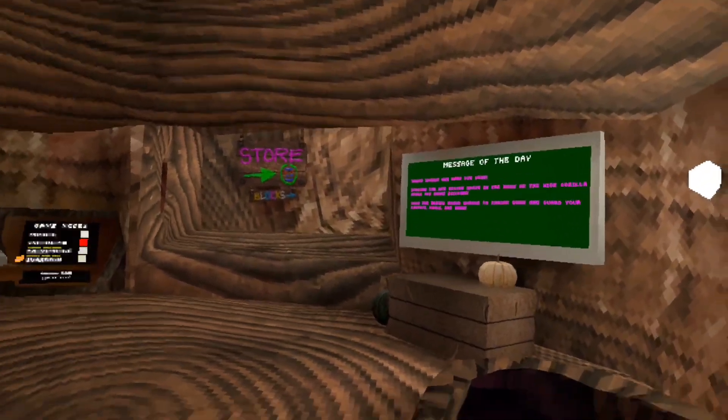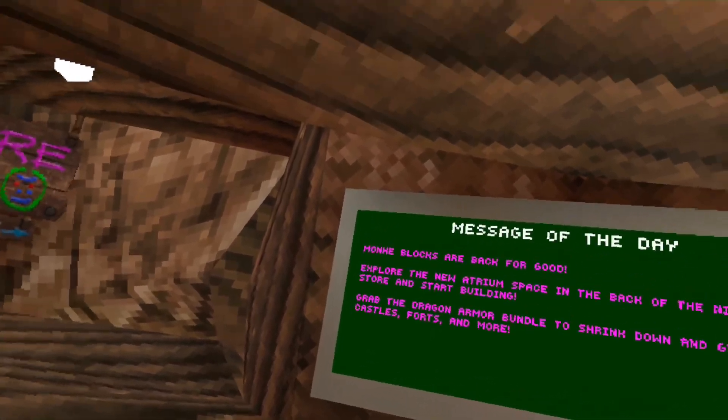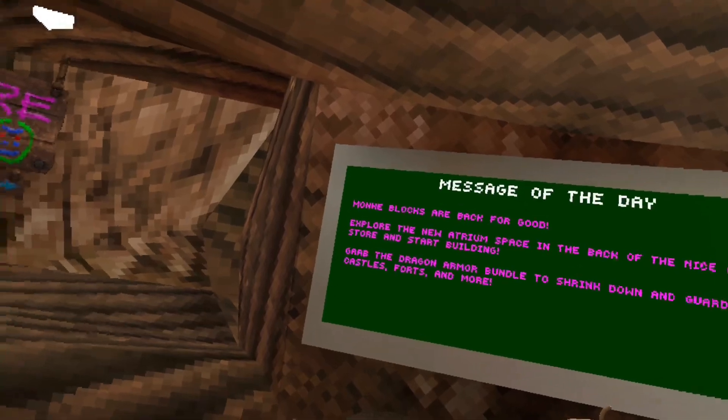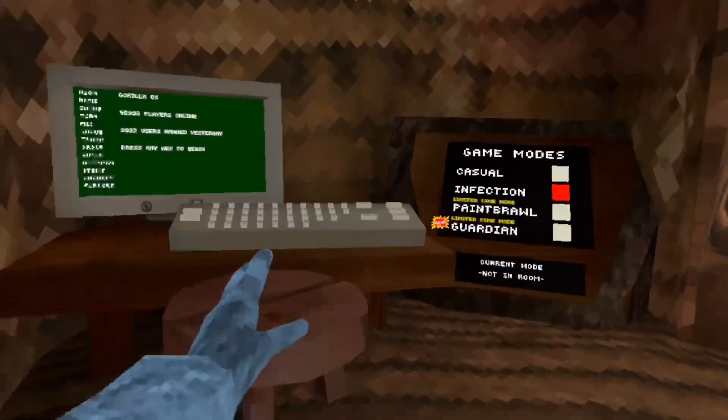I think that pumpkin's new. Monkey blocks are back for good. That's good. Explore the new atrium space in the back of the nice gorilla store and start building. Grab the dragon bundle to shrink down and guard your castle for two more. All right, let's join the code.